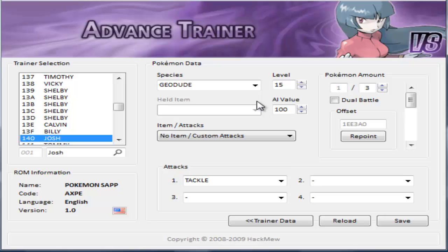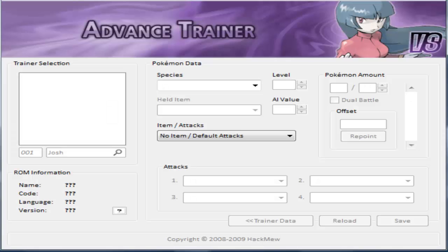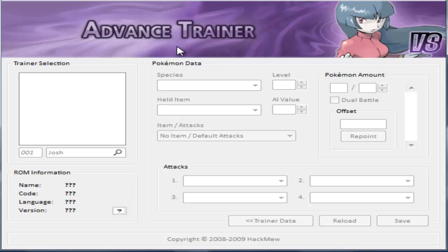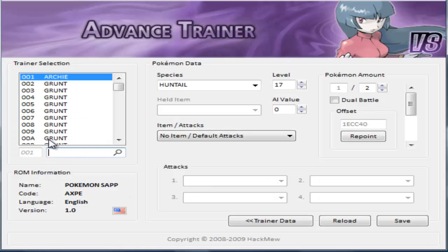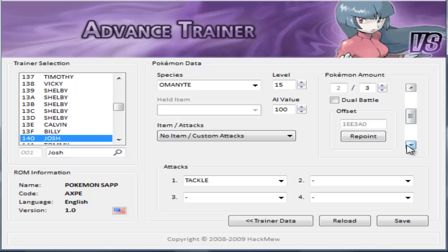Anyway, to edit trainer data, you're gonna go to File and open ROM. It should accept any GBA ROM - Ruby, Sapphire, FireRed, LeafGreen, Emerald, any of those. I've chosen the Sapphire ROM, which you can't actually see on the screen - you can only see this big square. You can either use the hex number, which I wouldn't recommend, or you can go on Bulbapedia or wherever and search the name of the trainer. So the guy's named Josh, and there he is - level 15 Geodude, level 15 Armandine, level 15 Kabuto.